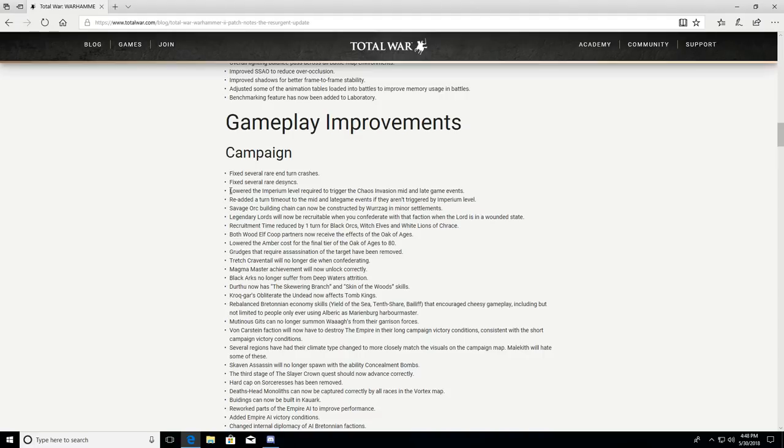Recruitment time reduced by one turn for Black Orcs, Witch Elves, and White Lions of Chrace — fantastic. Hopefully we'll see more Black Orcs in campaign, since the AI can rarely manage to recruit them. Both Wood Elf co-op partners now receive the effects of the Oak of Ages. Lowered the amber cost for the final tier of Oak of Ages to 80, just making the Wood Elf campaign a little easier.